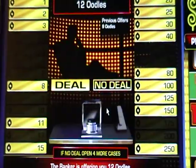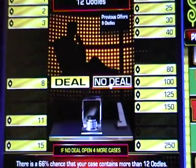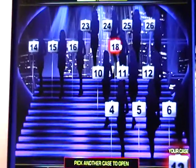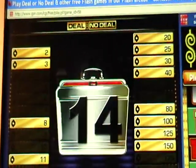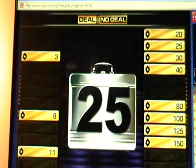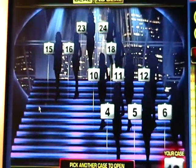Okay, so that would be 450 dollars. No deal. Number 26: all right, I got the penny. Number 14: seven hundred fifty dollars. Okay. Number 25: one dollar. All right. Number 24.